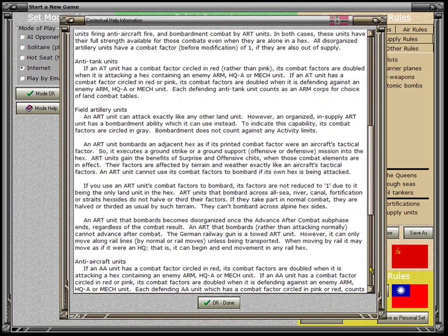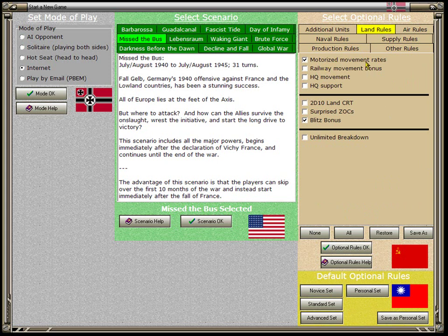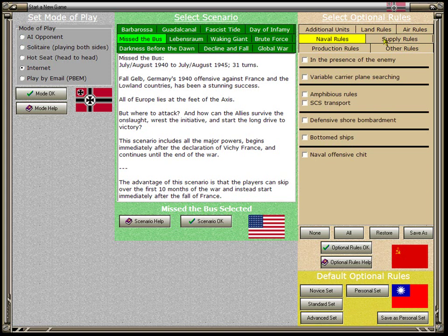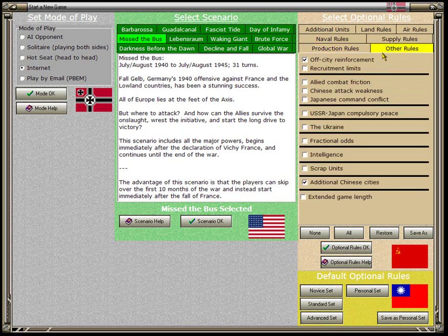Artillery is quite complex with three pages of rules. Rather than force new players to go through all 80 rules, we have created default sets. If you click on Novice Set, only a few optional rules are turned on: Chinese Warlords, Partisans, Siberians, Offensive Chits, Motorized Movement Rates, the Blitz Bonus, and flying boats. We're leaving out most optional air, naval, and supply rules, but enabling saving oil resources, build points, and off-city reinforcements.